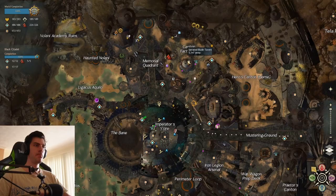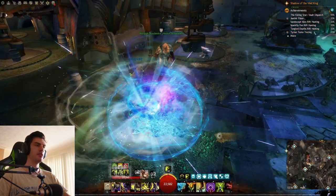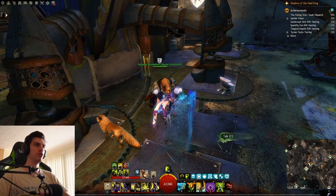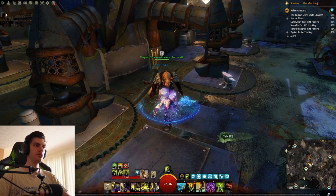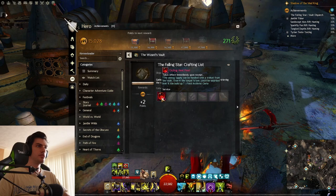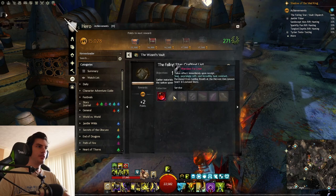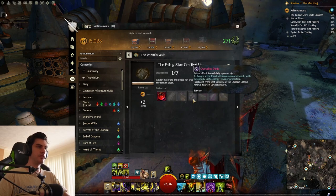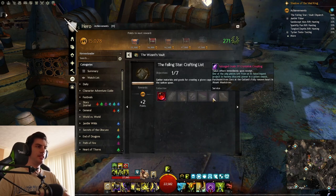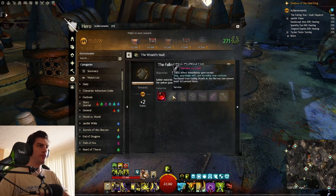We've moved over to the Black Citadel. What you need to do is run over to the crafting area with all the crafting disciplines, and he will be there — as you'd expect a master armorsmith to be — at the armorsmithing station. Once you finish the dialogue with Morga, he unlocks a brand new collection called the Falling Star Crafting List. Once you complete this collection you can continue with the main quest line. Technically it's still part of the main quest line, but they separate it out into a new collection.